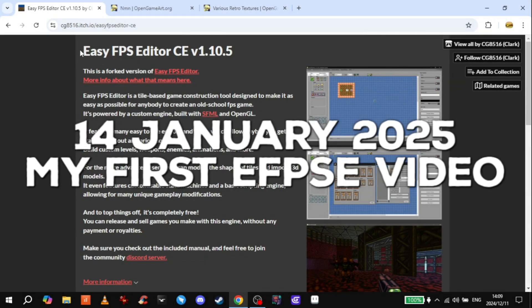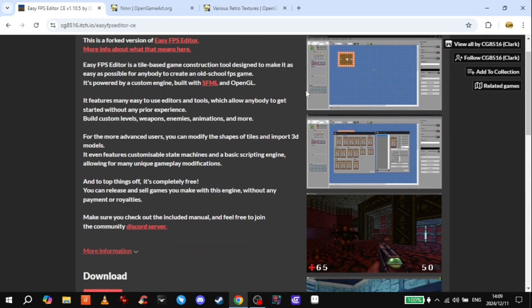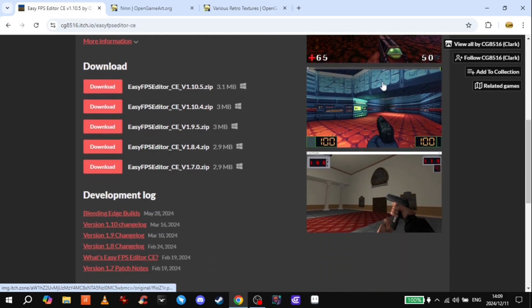I found this game engine the other day — Easy FPS Editor. It lets you make old school Doom and Wolfenstein type games.